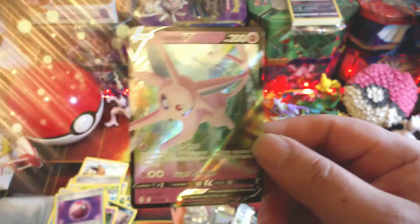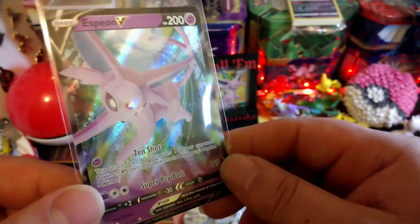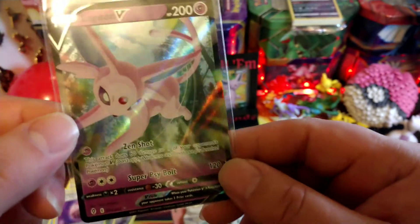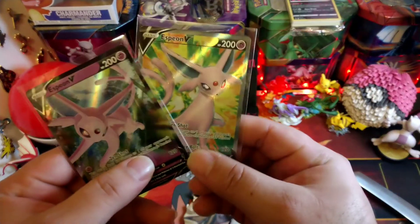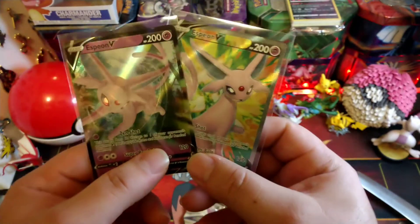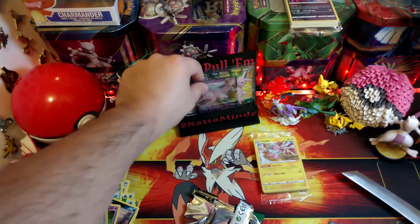Alright, let me put that in a sleeve real quick. Wow, look at that guys - it's like a little aerial attack in the forest, some trees in the background. Put it next to the other one, right here. Got two Espeons. I guess that's what we can expect for this new set.